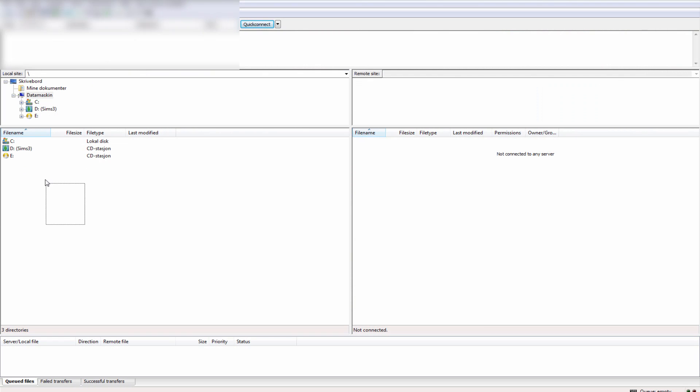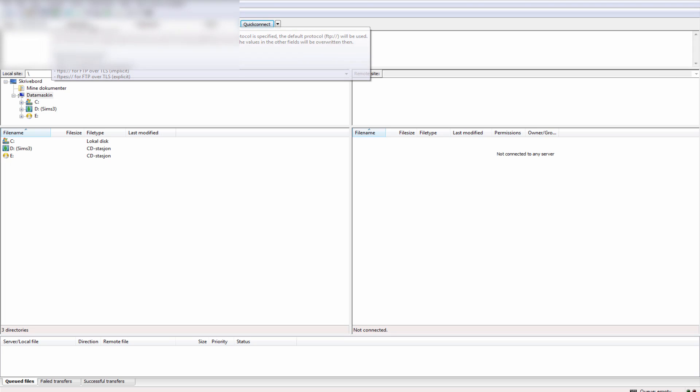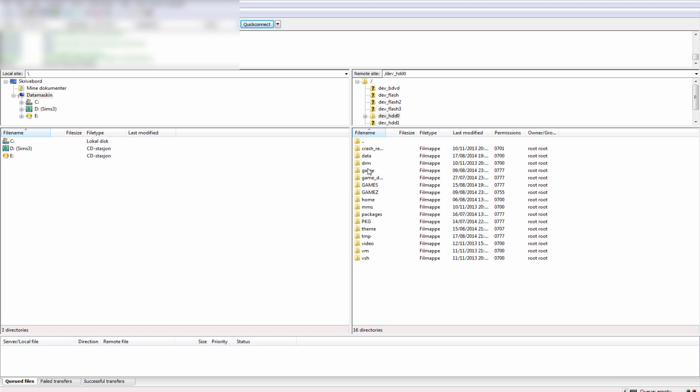Download the program in the description below — it's called FileZilla. Once you've installed FileZilla, you'll see a Host bar. I've blurred out my IP address, but you should put in your PS3's IP address in that host bar. Then just go ahead and click Quick Connect.